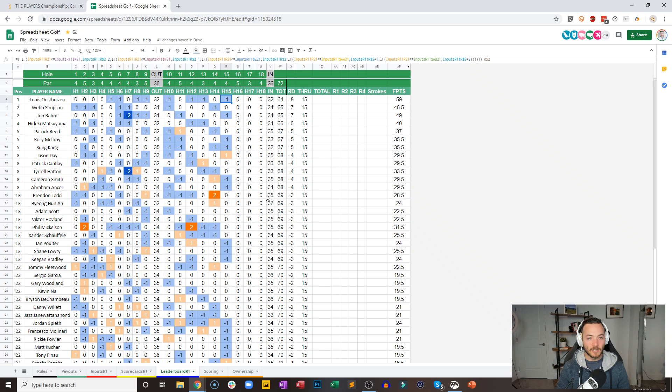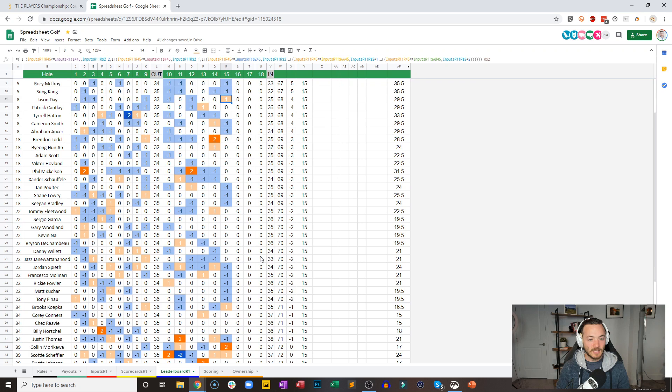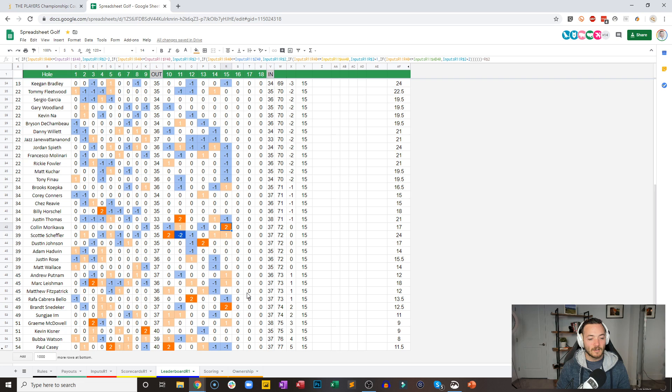Rory's still hanging tough — it feels like we haven't called his name out a lot because he's kind of just been making a birdie here and there, but he has a clean five-under scorecard and he's still lurking. Jason Day ends up making bogey on the 15th. Colin Morikawa makes a double on the 15th. Snedeker makes a double on the 15th. Paul Casey — someone in the chat said he's going to come back and win — did make two birdies in a row.